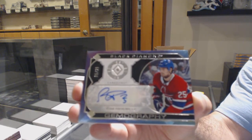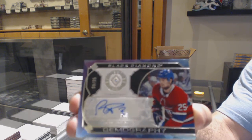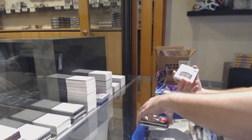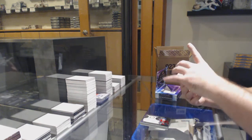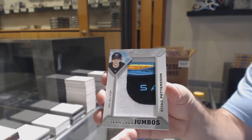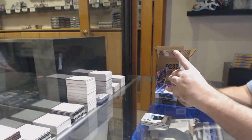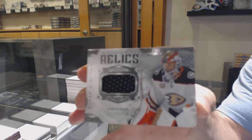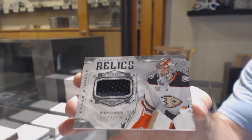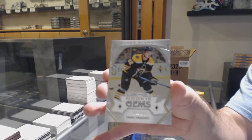Hit! Well, congrats, that's a good one. We've got for the Vancouver Canucks, Elias Pettersson. For the Anaheim Ducks, Diamond Mine Relics of John Gibson. And for the Boston Bruins, 399 Rookie of Trent Frederick.